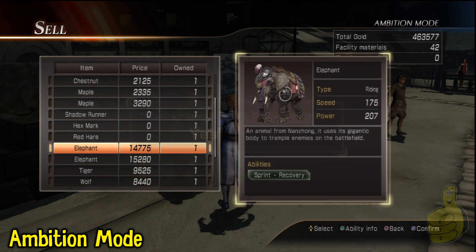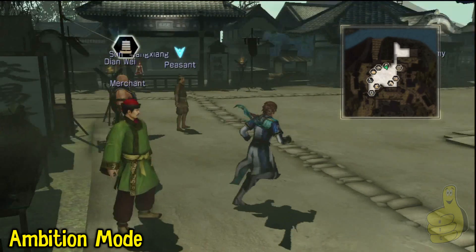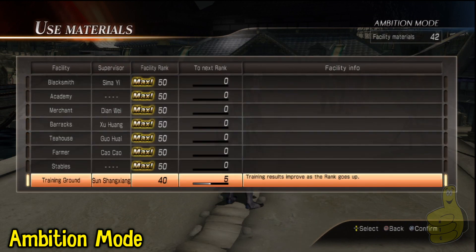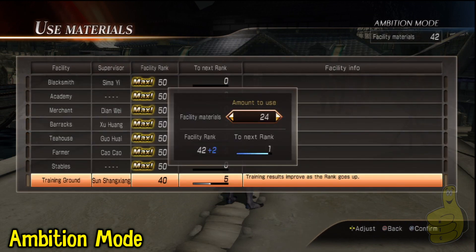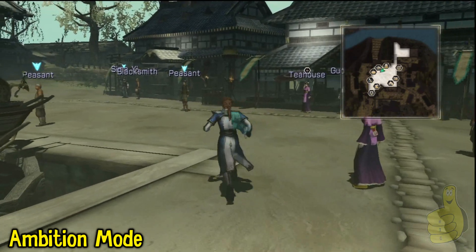Right now I'm just selling a couple animals so I can get the money for them. I'm going to go ahead and use these materials to start maxing out the last thing here. But like I said: max out your barracks, your farm, and your stable, and then wait to do your merchant, or it's really going to hurt you.